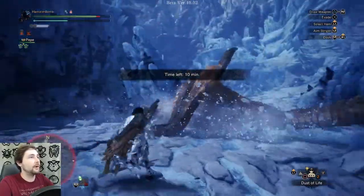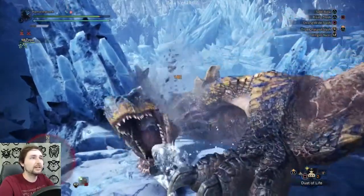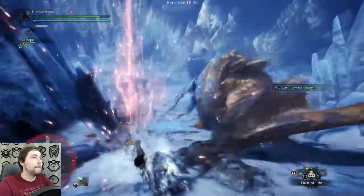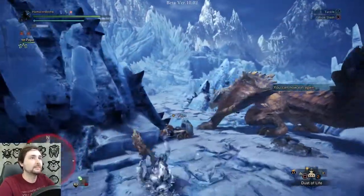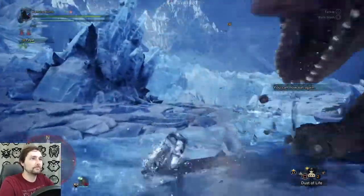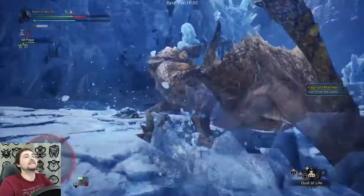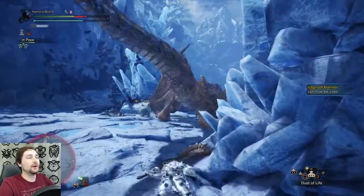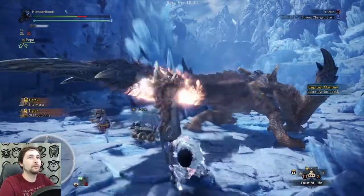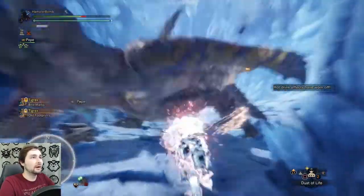Time left is 10 minutes, so we're halfway there. Tigrex is tired. Come on, charge this — let it happen. Boom! That's cute how they still kept his mechanic. Focus has spoiled me — I always run focus on my greatsword set, so not having focus in the beta really annoyed me. Charging faster. I need focus, or I just can't use greatsword. It takes so long to charge.